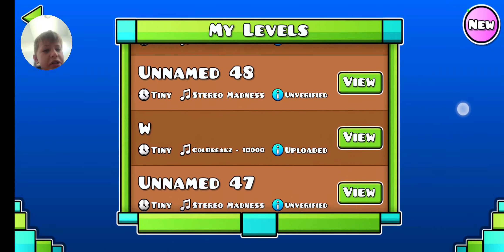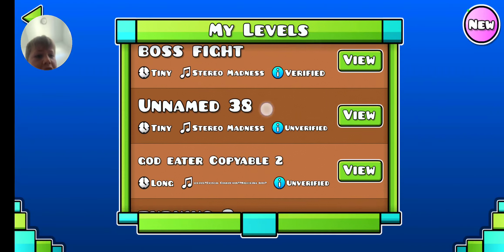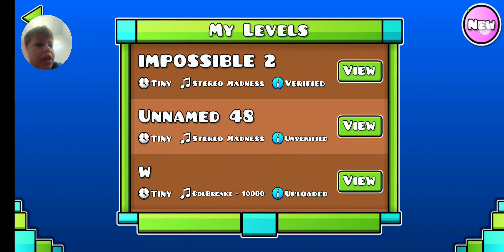There's swing copter, there are tests of all my levels, and in normal Geometry Dash there are almost all of my levels with no errors, so it makes it a little more cursed. Here's proof — when I click on 'new'...